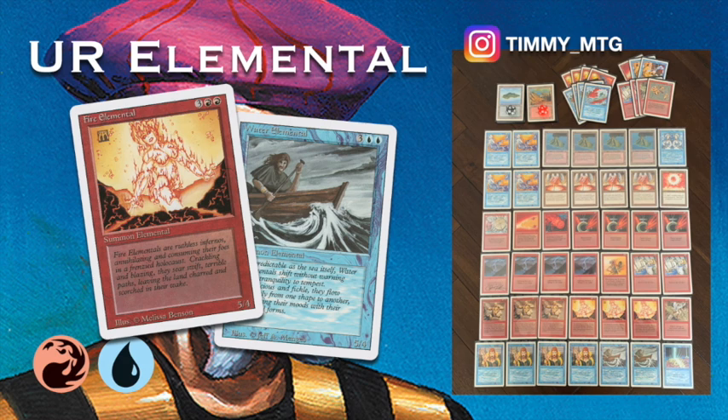And of course two Stone Rains. If I come across Aloha — and by that I mean Library of Alexandria — I've got a Stone Rain any day of the week. I'm just going to boom, take care of the library. But I don't think I'm going to see a library in this match. Okay, so this is my Elemental deck. Let's go to the games.